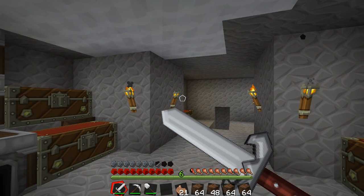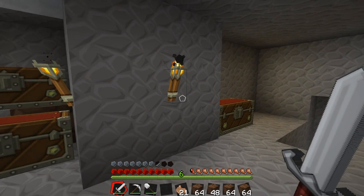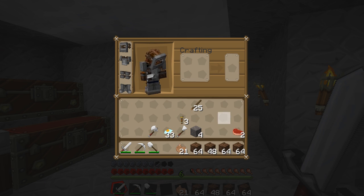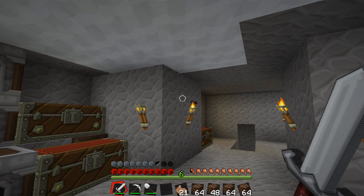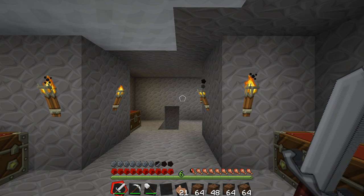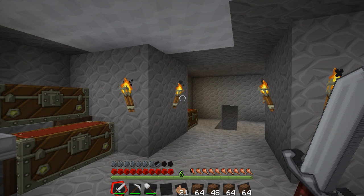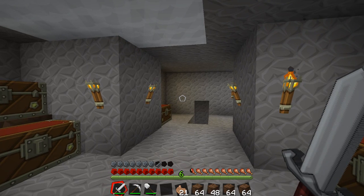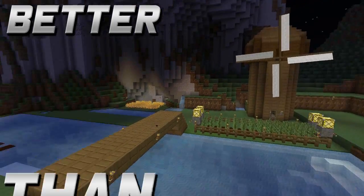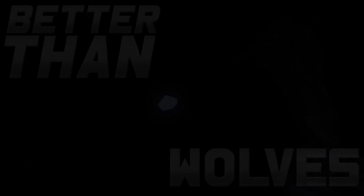Hey guys, welcome back to Better Than Wolves. Today we have a lot of work ahead of us. As you can see, we have different tools, fully restored armor, and some reset experience — that's because we just died. Today we're going to finish up the water wheel from last episode, get that thing spinning, and we're going to be making a turntable and seeing how that works.